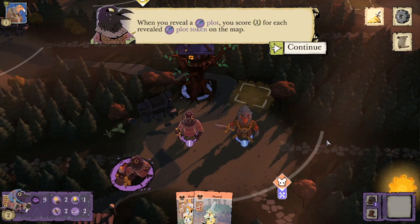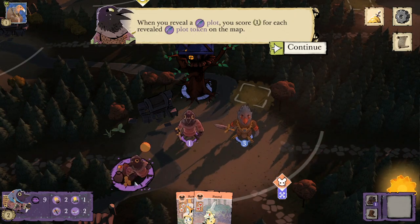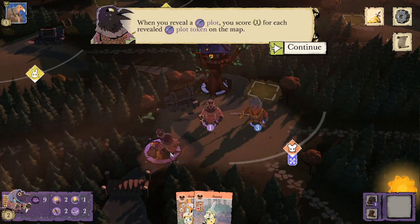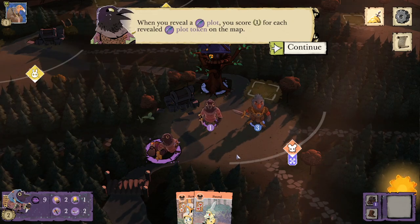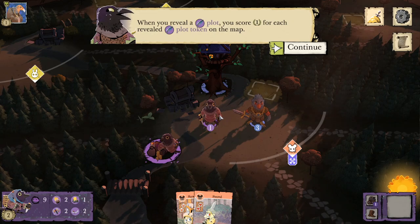Start by revealing your extortion plot to steal a card. Each revealed extortion will also draw you an extra card in Evening. Oh, he's tossing the coin — and he's got little cards! When you reveal a plot, you score one point for each revealed plot token on the map.